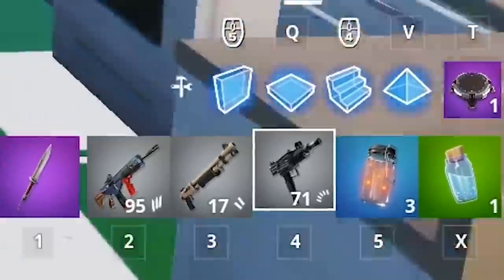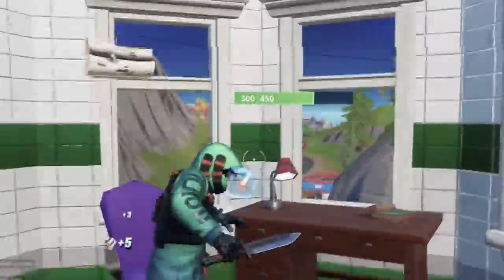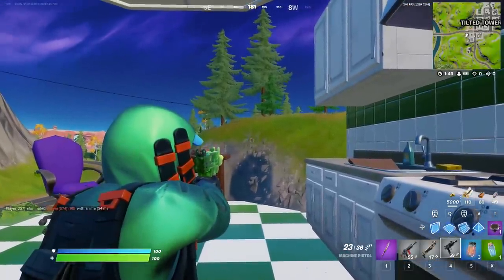There we go — Machine Pistol! We actually have it in our inventory. We're not going to go fight anyone until I make this thing gold. We'll try short burst real quick first. This thing has like no recoil.